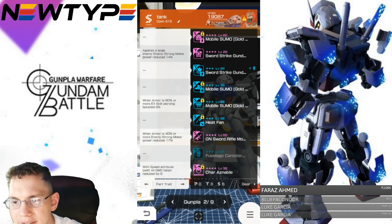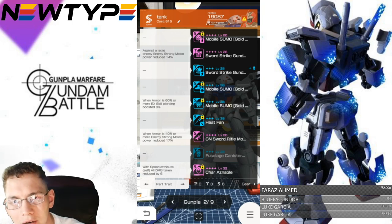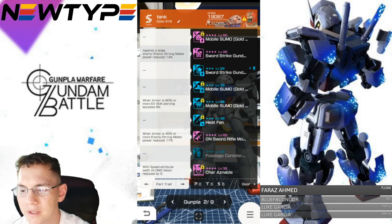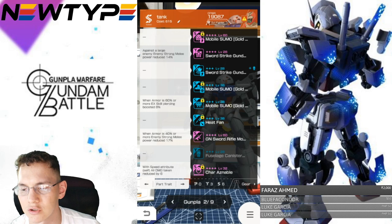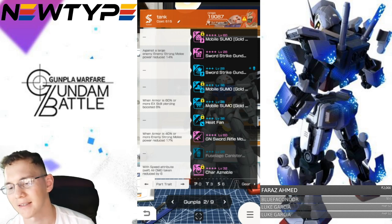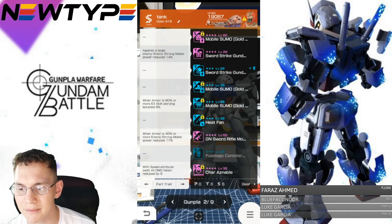That's kind of what I want to stick with. For the traits that changed — the Sword Strike Gundam's body says: against a large enemy, strong melee power reduced 14%. This is good when you're going against the 100 or 160, even the raid bosses. You're going to be an out fighter, so you'll be kind of in and out, but mostly in, because you really don't want to focus too much on shot attack if you're going to be buffing your melee. For the G and Sword: when armor is 40% or more, enemy strong melee power reduced 17% — just stacking up those strong melee reductions.